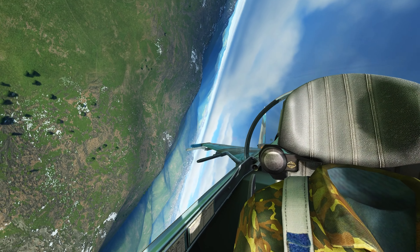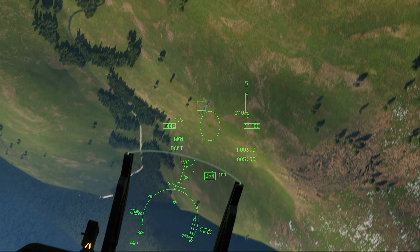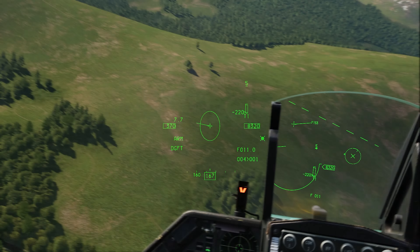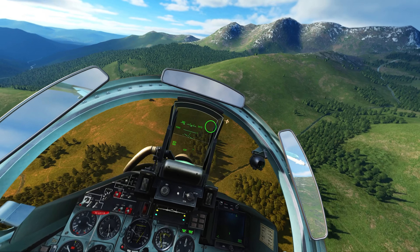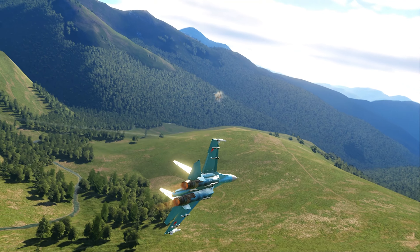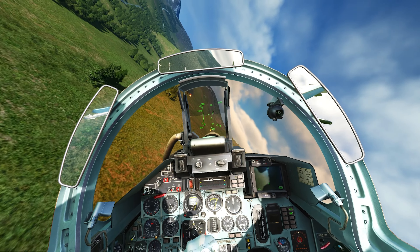Where is he? Oh, right there — he just crossed my tail! There he is, made him overshoot. Great, I'm chasing him down now. There we go, come on — I will not let him get his speed back. Coming around the circle. In the slow-speed regime, the Flanker has the advantage. Here we go — splash, splash two!